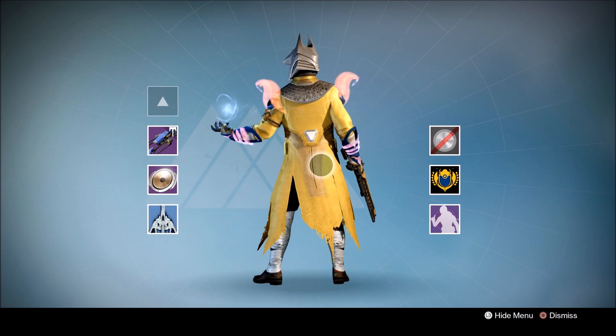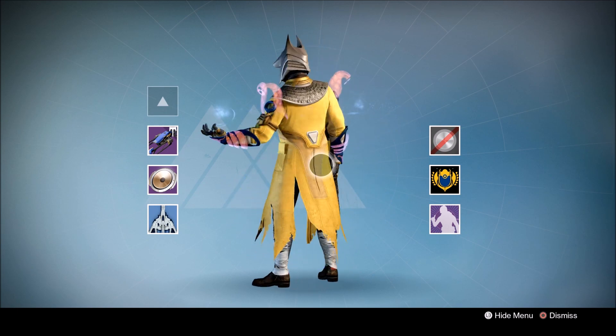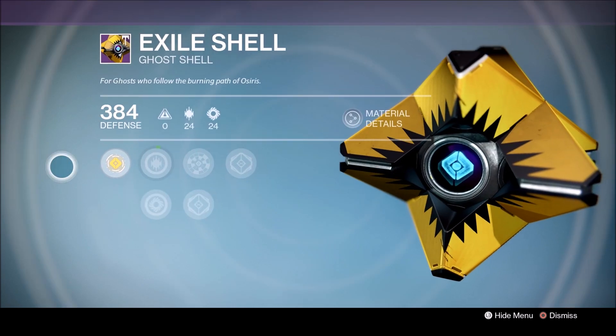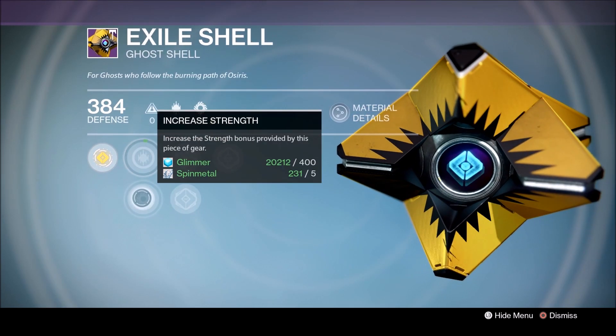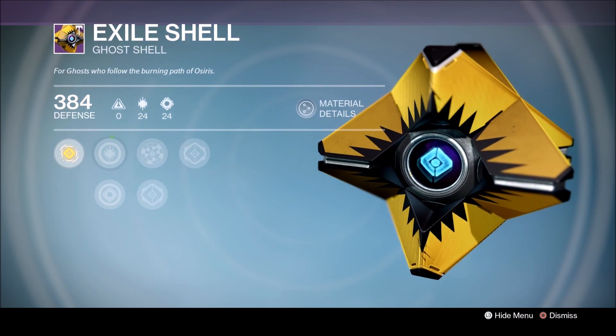All this Trials stuff is looking pretty cool, I've got to say. There we go — that's Okie decked out in some flawless gear, looking pretty damn cool. Also check out this awesome Trials of Osiris ghost shell, which dropped as a random end-game reward.